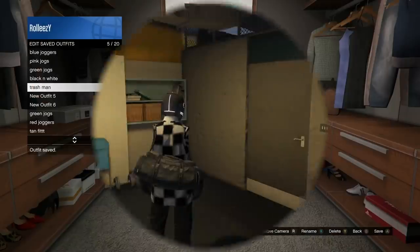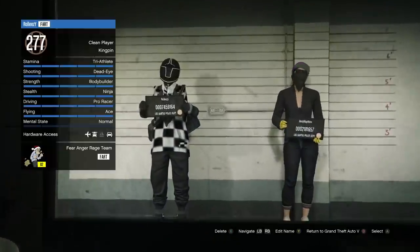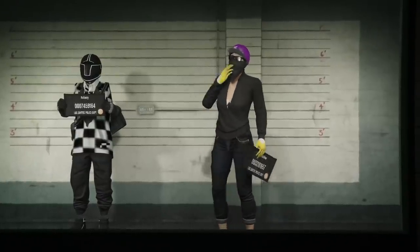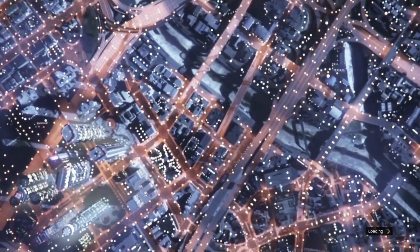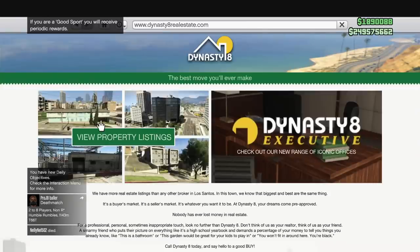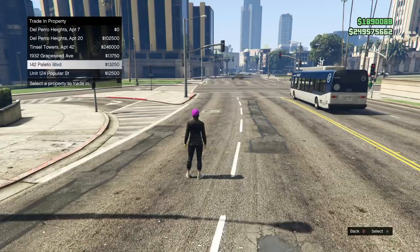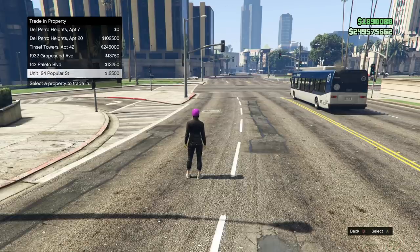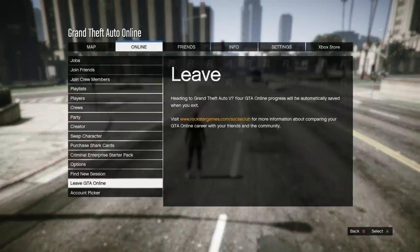Make sure you clean up all your outfits before you do this glitch. Once you've set up everything on the main character, swap to your second character — I'm going male to female. Once on your female character, it'll load you into a public session. On your second character, go to Dynasty 8 again and buy the three cheapest properties in slots 4, 5, and 6. The cheapest ones are Grape Seed, Polito, and Popular Street. What's going to happen is the apartment prices from the main character are going to move over here, and then we can make money off of that.